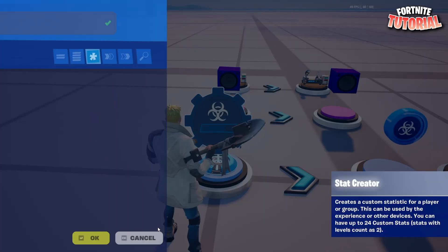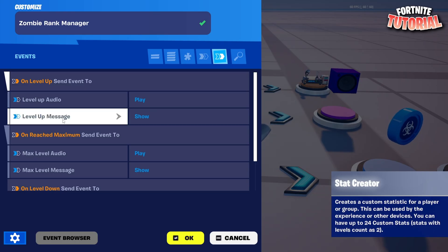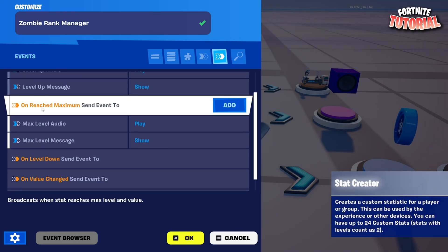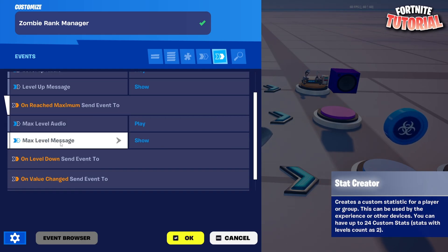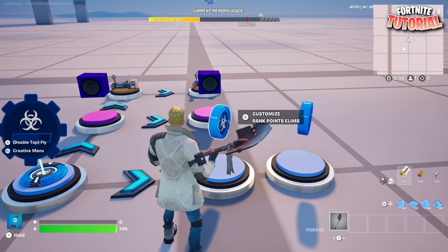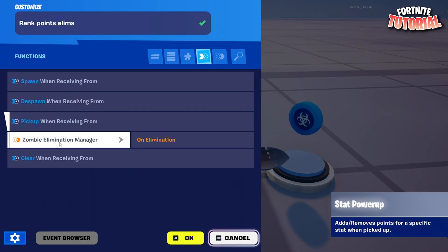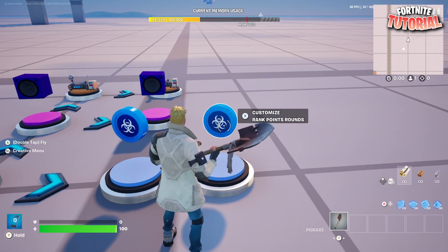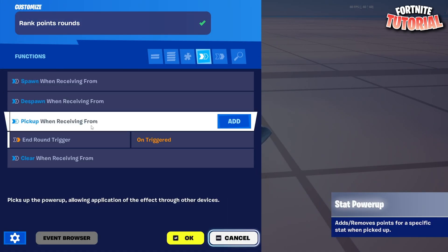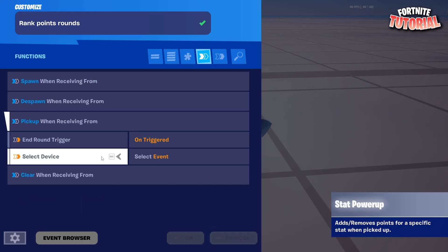Copy this over and name it 'Max Level Message'. The message will be 'Max Level' and text color is gold. Come back to the stat creator, which is your Rank Manager. On level up, send event to 'Level Up Audio' and play 'Level Up Message' to show. On reached maximum, send event to 'Max Level Audio' and play 'Max Level Message' to show. For 'Rank Points Elims', set pick up when receiving from 'Zombie Elimination Manager' on elimination.